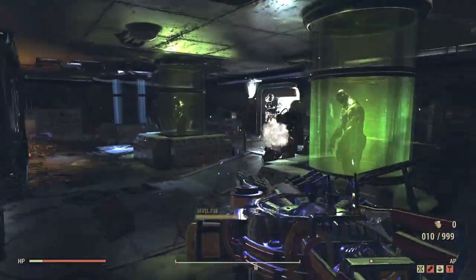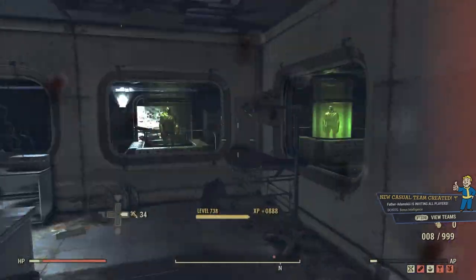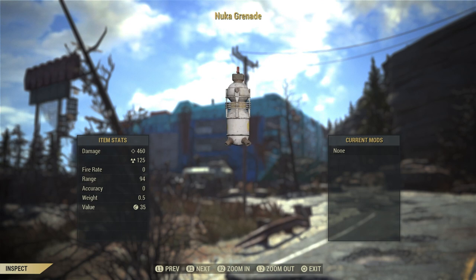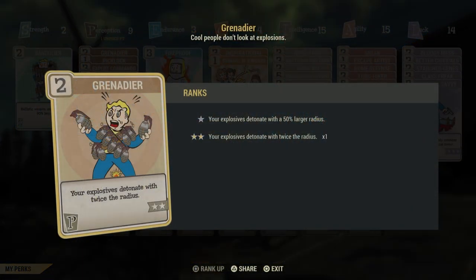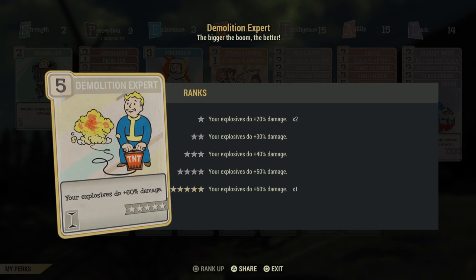Now there is a second method that can be done in this area and in my opinion it is the best one. It has one specific requirement — the nuke grenade. You can do it with other grenades, but if you want to be really efficient the nuke grenade is the best. The perk requirements are: the Grenadier perk in the Perception tree, Fireproof in Endurance, and Demolition Expert in Intelligence. These perks combined allow you to do this effectively.